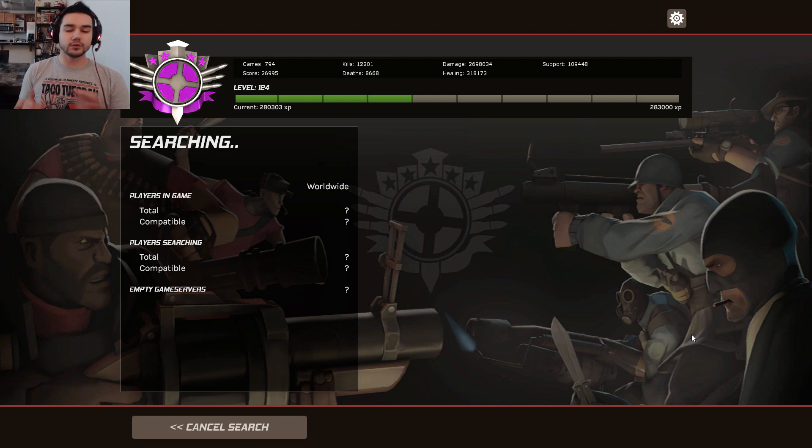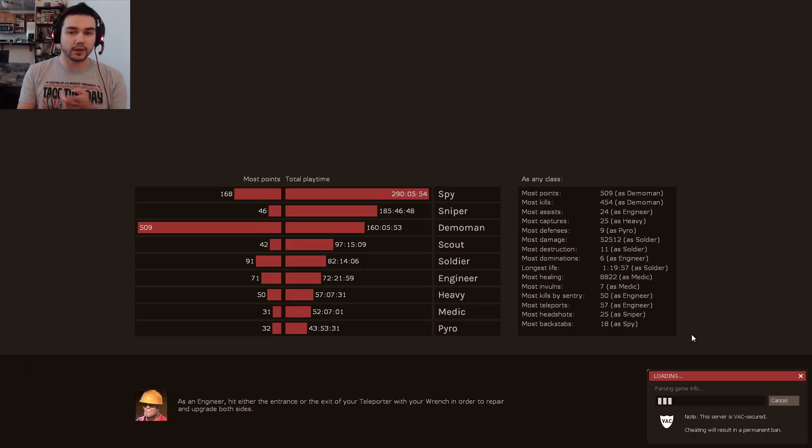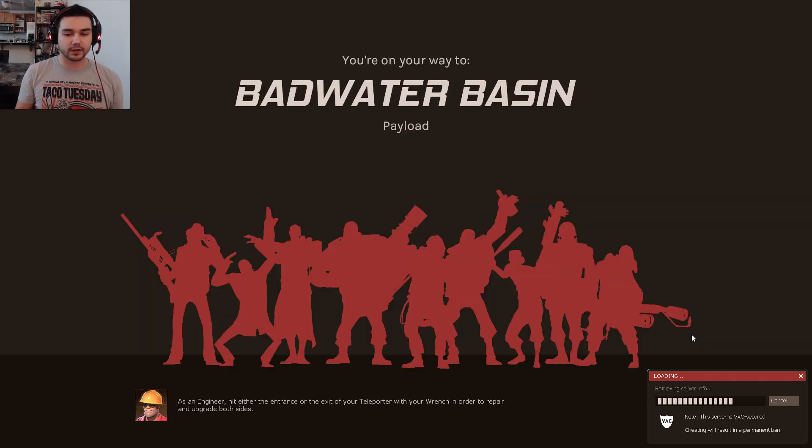There are those who hate the Sun on a Stick and the Sharpened Volcano Fragment. Well, let me tell you, those weapons — the way that they suck — is in kind of more of a useless way, in a way that it's pretty obvious they couldn't really do much to anything. The Classic is much more subtle than that, in that it just doesn't work. It just doesn't do what you would expect it to do.